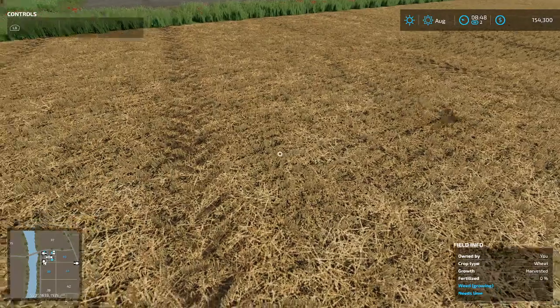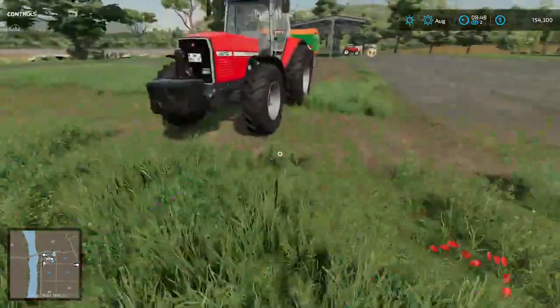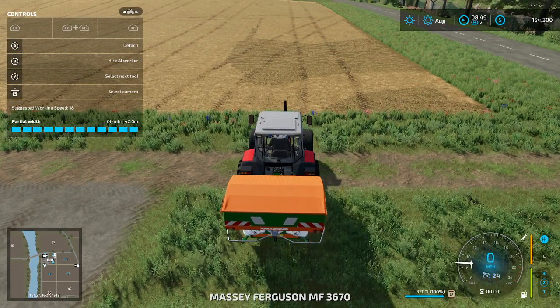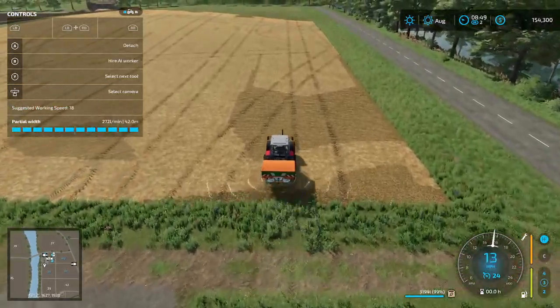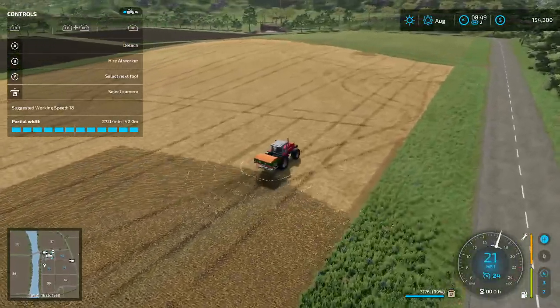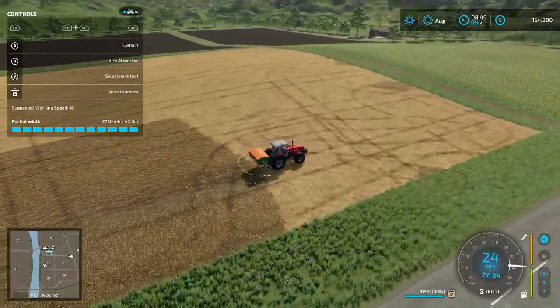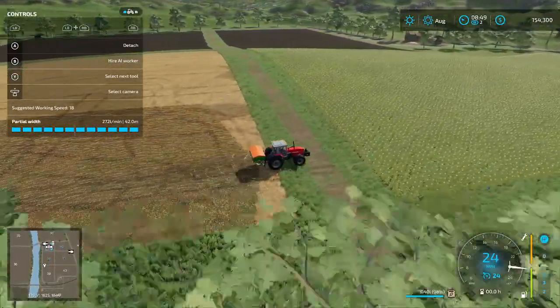It's harvested wheat — that's the growth stage, it's been harvested. It needs lime, it needs weeding, but the weeds are growing and I can't weed them because I've got nothing in the ground. So let's start fertilizing. As you can see it's got a really really big width, so we can fertilize large chunks all the time.